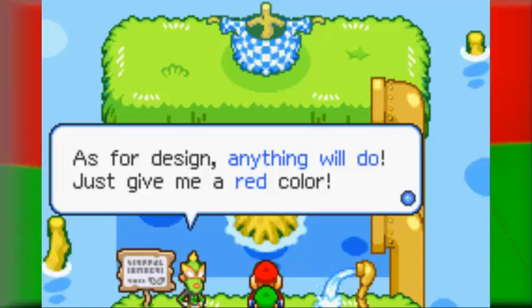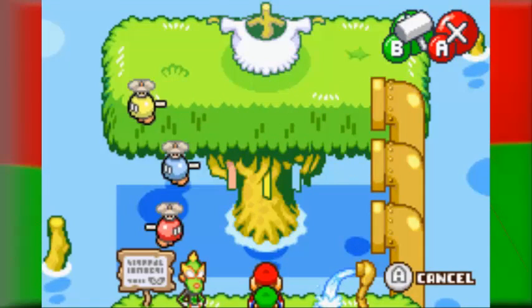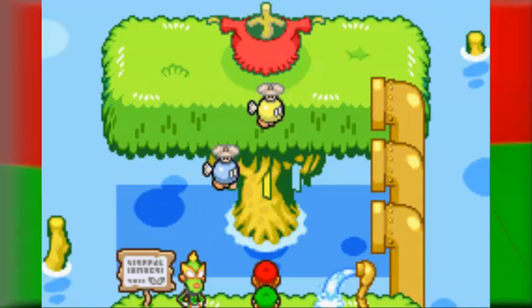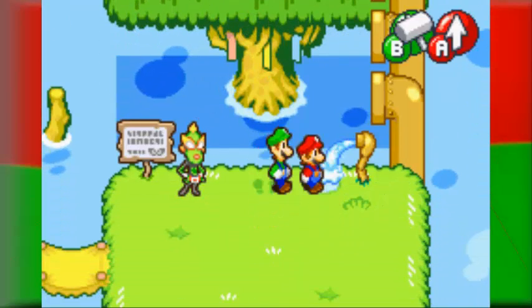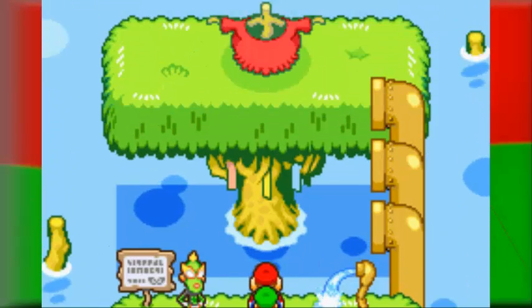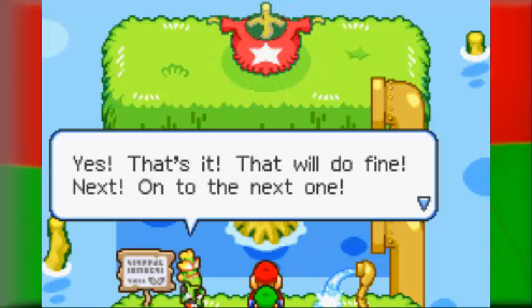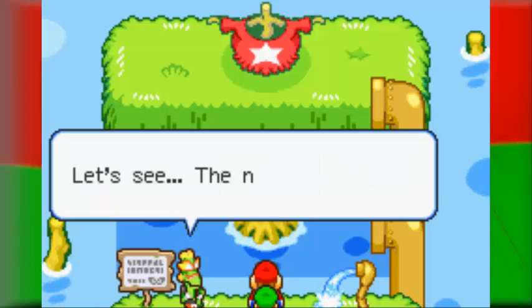She wants a red one with any design. Let's time it up — there we go, we got it in red. But we ran out of water. We tried to get two, so we got a star. Yes, that's it, that will do fine. Next, on to the next one.